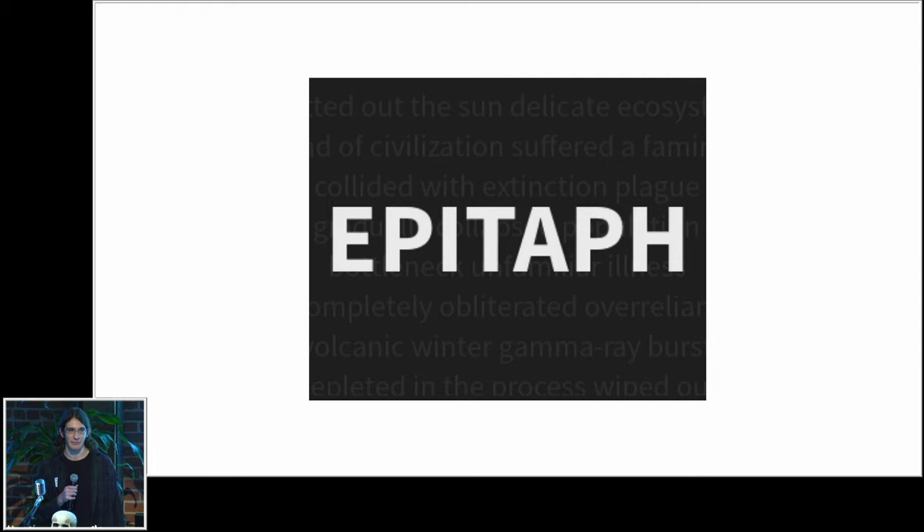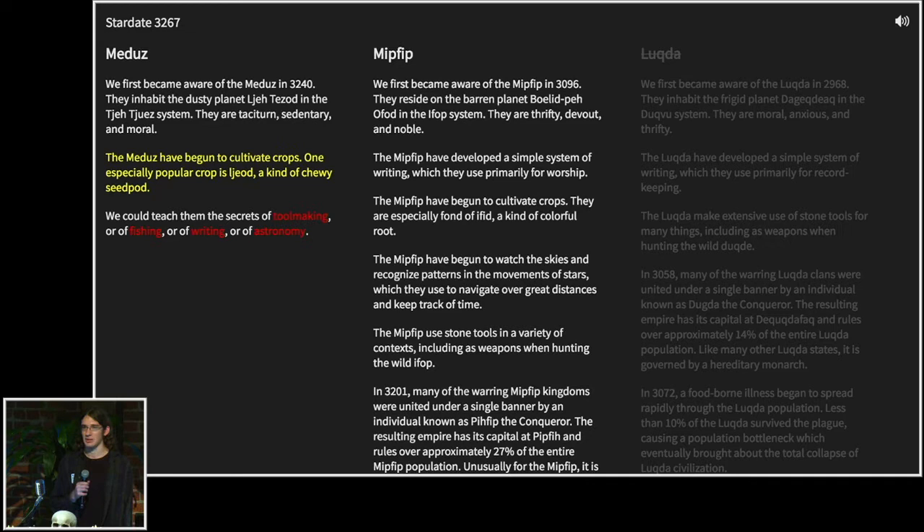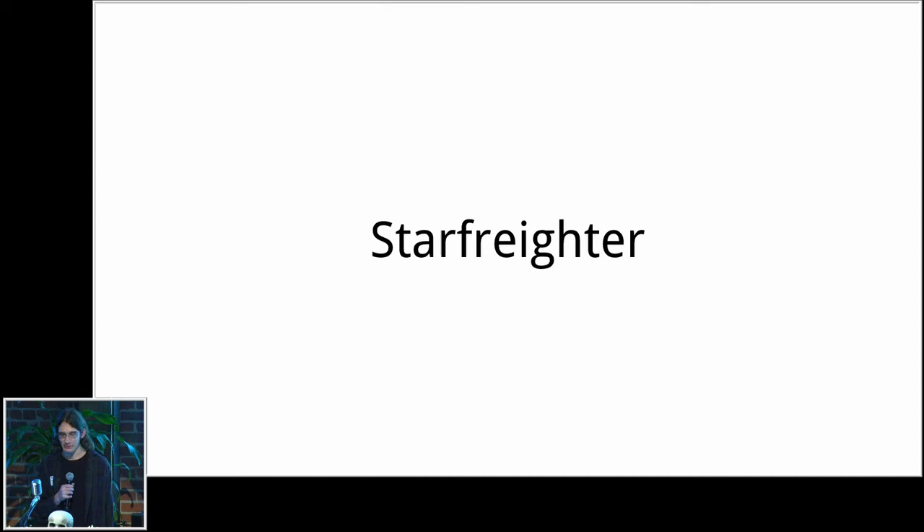One good example of the sort of thing I tend to make is Epitaph, which is a game in which there's a bunch of procedurally generated alien civilizations. You are trying to prevent them from going extinct, and you do that by intervening to teach them new technologies. Hopefully the technologies you teach them do not make them go extinct faster and actually save them from existential risks instead of creating new ones.